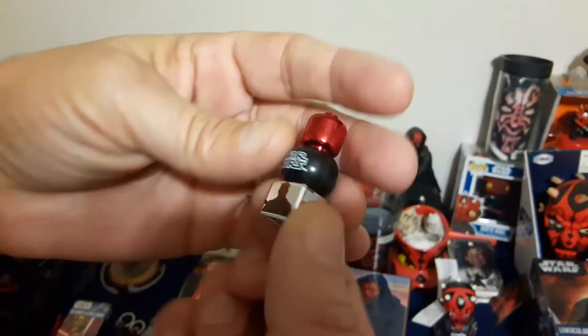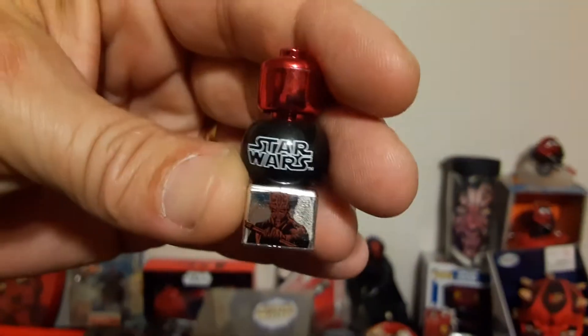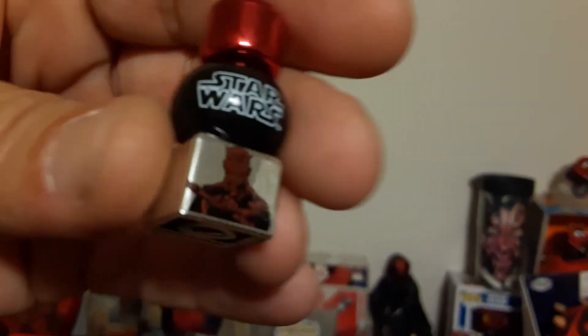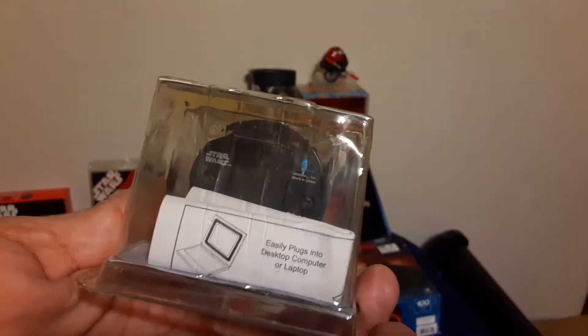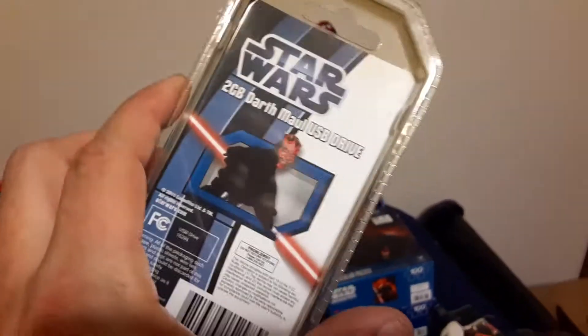A little Darth Maul figure — this came with my son's watch. It was a Darth Vader watch, but it came with this to put on your pencil or something. I never understood it, but I kept it. Here we have the almighty two-gigabyte Darth Maul USB drive. Why? I don't know, but I'm going to use it — it's Darth Maul.